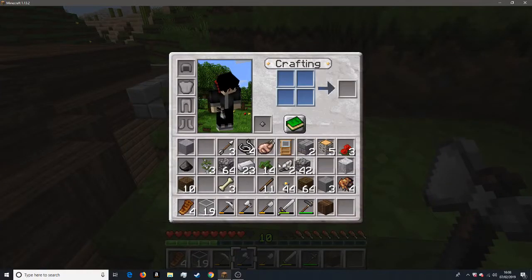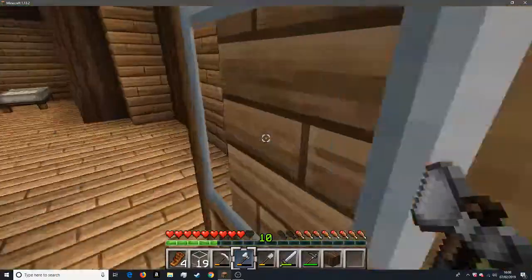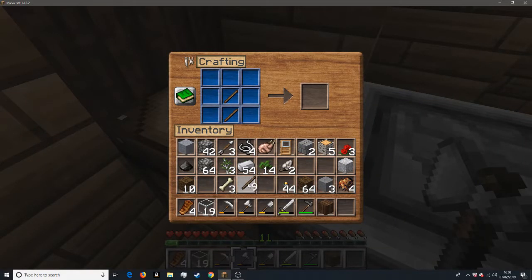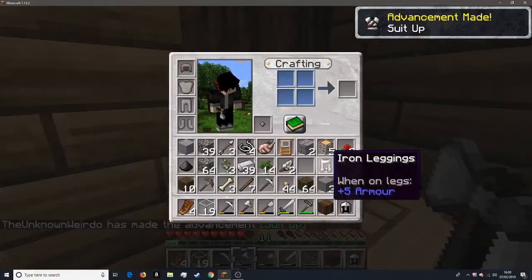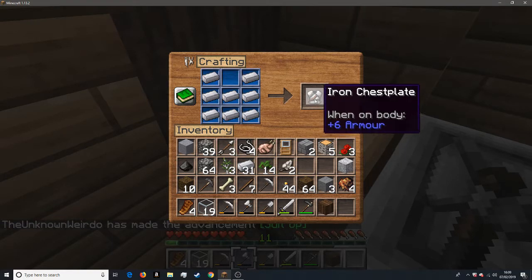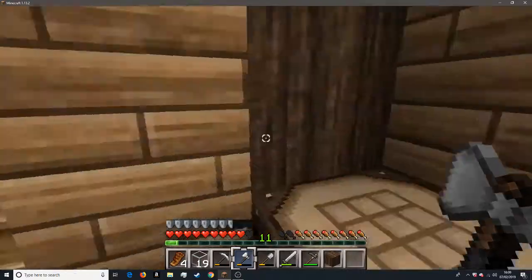I've been mining a bit and I've got quite a bit of stone. And while I work that we'll probably get more stone. Let's go for some iron armour. There we go — full set of iron armour, all ready for battle.